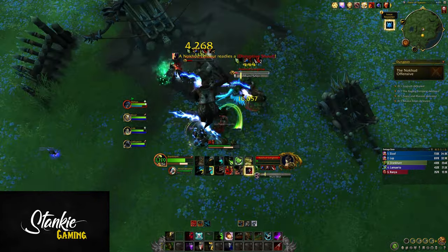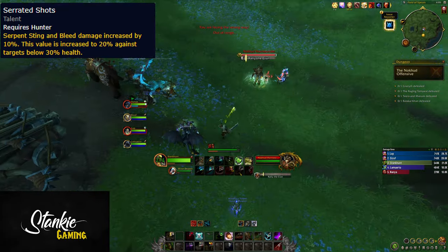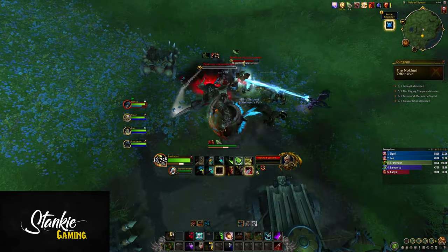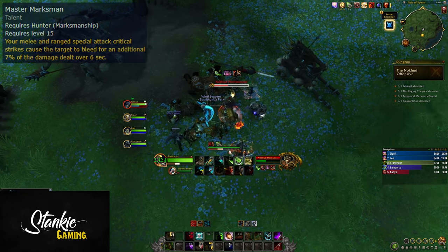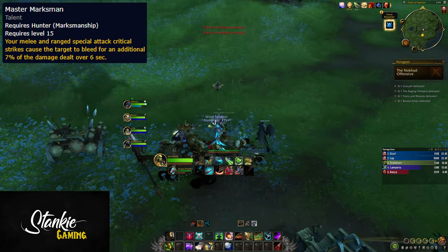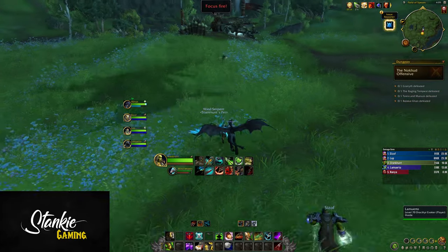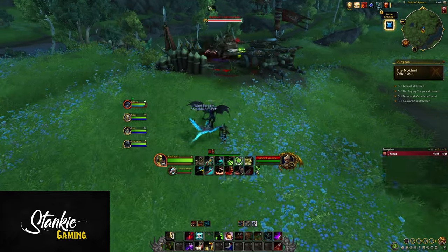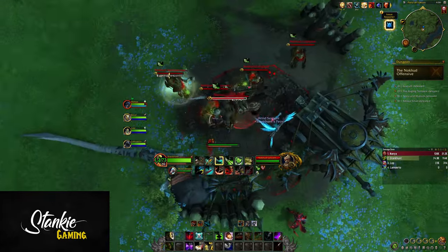To further boost this, you can spec into Serrated Shots — a two-point talent that increases Serpent Sting and bleed damage done by 10 to 20%, then 40% if the target is below 30% health. It synergizes well with the new-ish talent Master Marksman, a two-point talent: whenever you crit with a ranged or melee special attack — so anything but dots and white hits — the target will bleed for 15% of that crit's damage done, which adds up pretty fast. It also synergizes well with some of our other talents in the Survival tree that give us bleeds, which I'll go over in a bit.